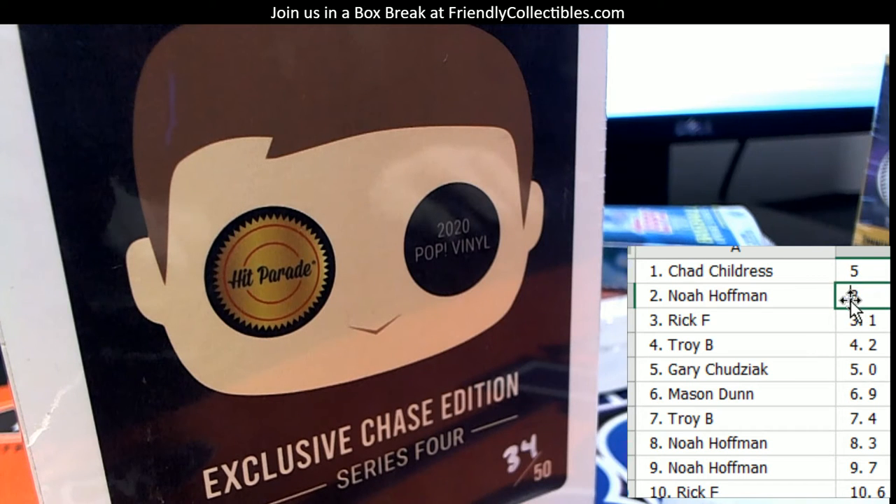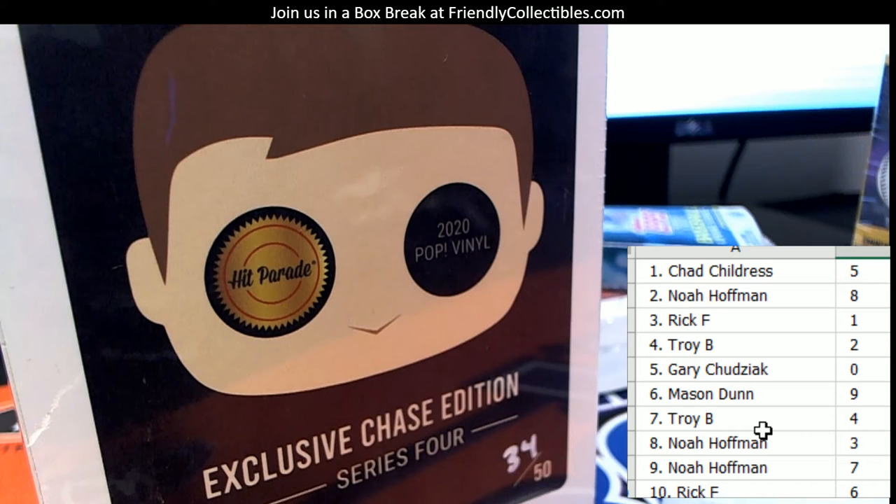Noah, you got number eight. Rick F, you got number one. Let me just erase those other numbers — somebody would be like 'I had number 92' — it's just easier to take the fifteen seconds and clean it up. There you go, makes it easy.